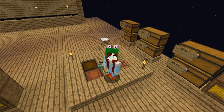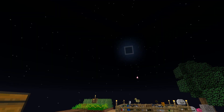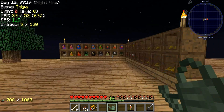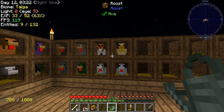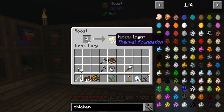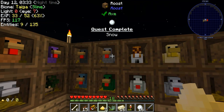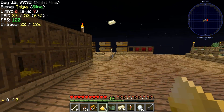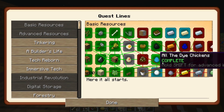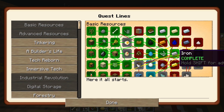Hey guys, welcome back for another episode of Egg Block here on my very own server. In last episode we got all these things situated out — we've got things to collect: snowballs, nickel, sulfur, and aluminum. Let's hop into the quests and claim this stuff right now.